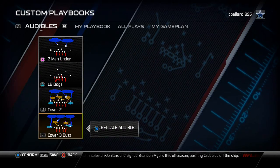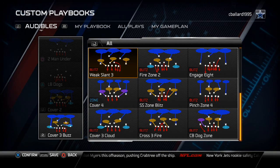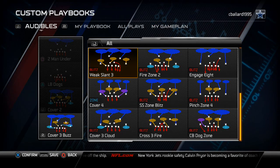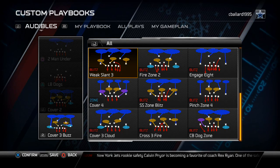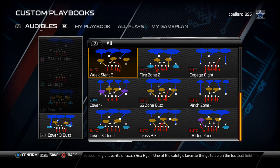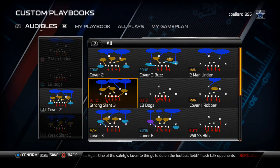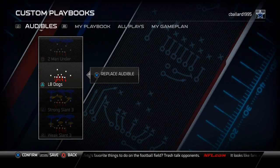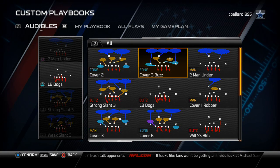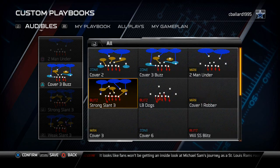From our 4-3 Over Odd, I like to set up the Weak Slant 3. This is a very good strong right run defense. It also serves a purpose with the Under Sam Shark 3 because it's a very good pass defense but covers different areas that the Under Sam Shark 3 zone blitz doesn't. Our strong left zone blitz and strong left front defense is the Strong Slant 3. Instead of putting in a man blitz, I like two different types of zones from here — I like the Cover 3 Buzz, as you guys know.